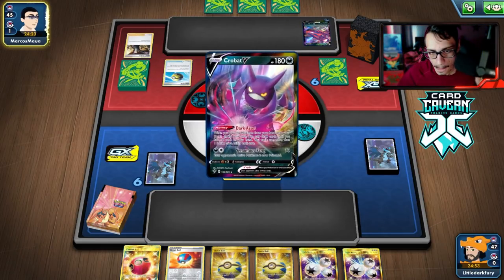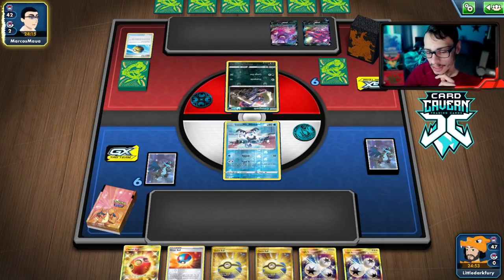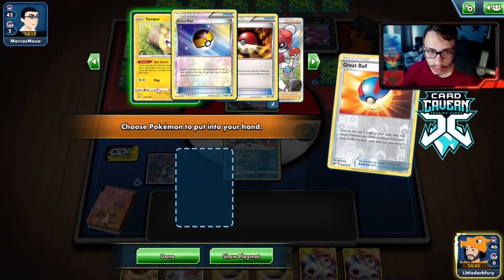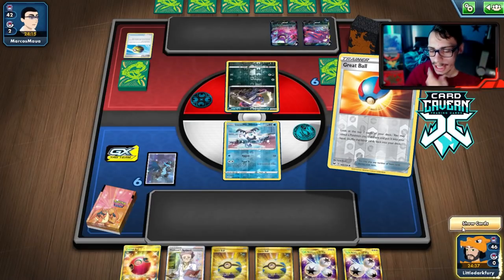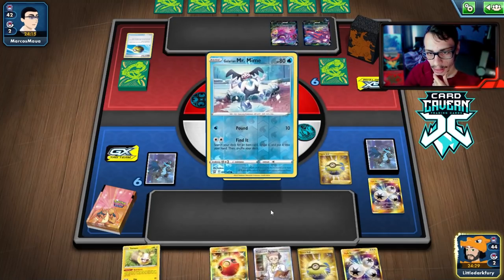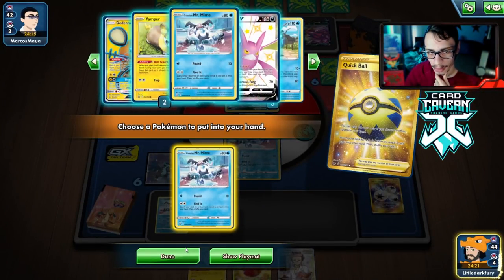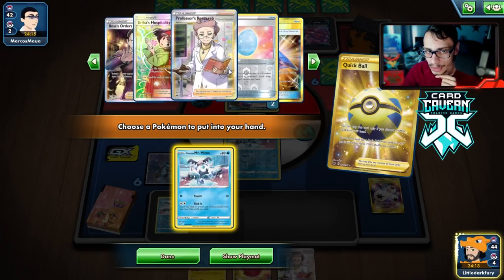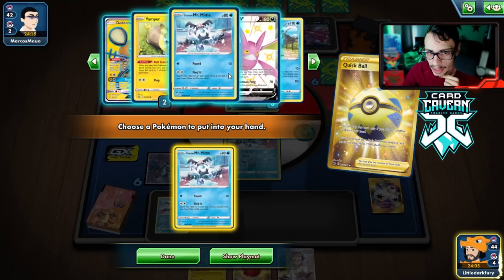We want to get another Mr. Rime down, so we play Ball Guy — but we only get one thing. We net Yamper and knock it out. Mr. Rime doesn't work with Level Ball, but that's fine. We bench Mr. Rime and need to be wary of a Marnie. They have 90 HP left on the dot. We hold Erika as a draw card in case we get stamped.